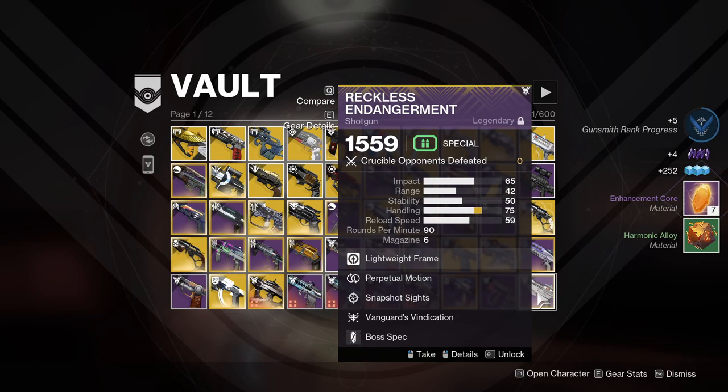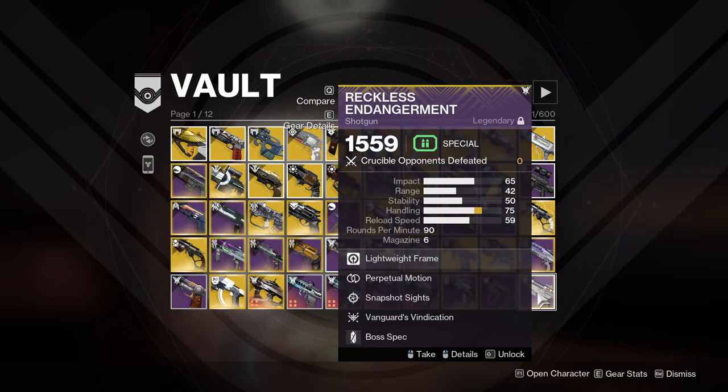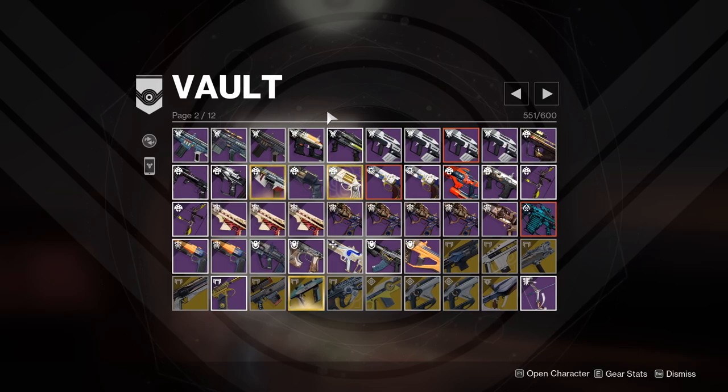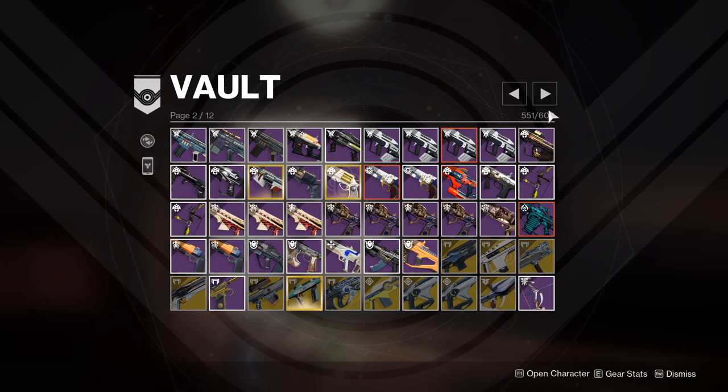Reckless Endangerment — that's a seasonal weapon so I don't think you can get these anymore; I do want to hold on to it. We're finally into page 2 and we've deleted around 40 items, which is a very good start. The goal for the video is trying to get down to 300, hopefully 200 — if I can get down to 200 that is going to blow my mind.